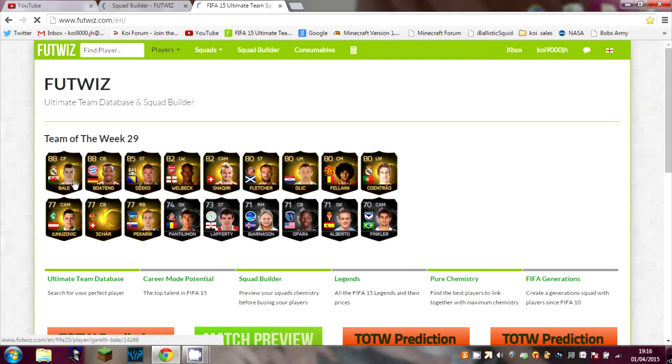Look at it — in-form gold players: 1, 2, 3, 4, 5, 6, 7, 8, 9. That's half of the squad rated 80 or above in this week's Team of the Week.